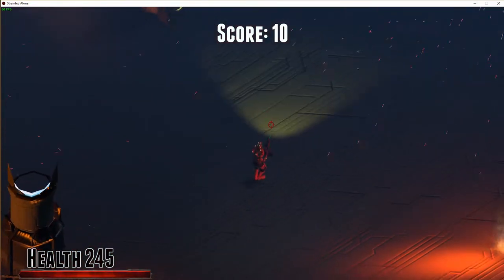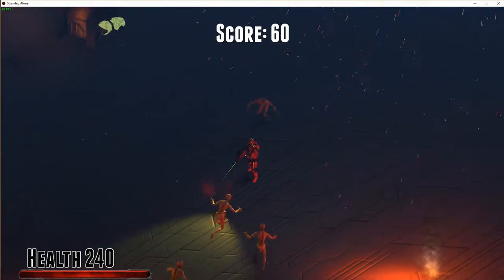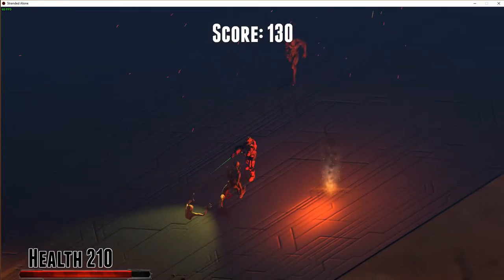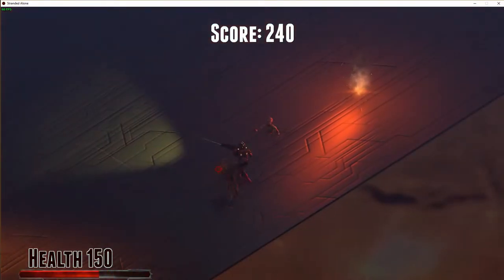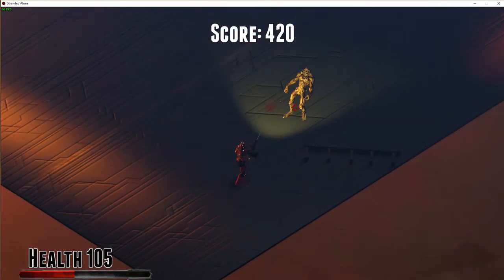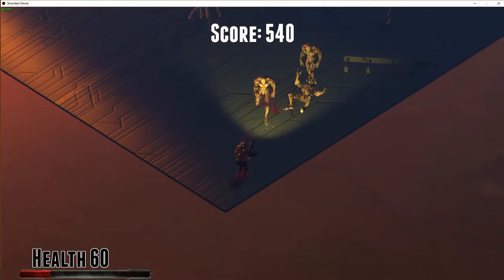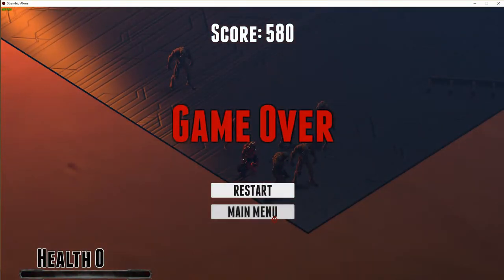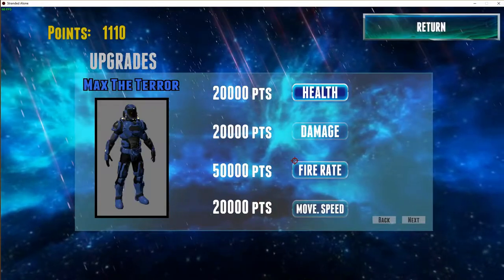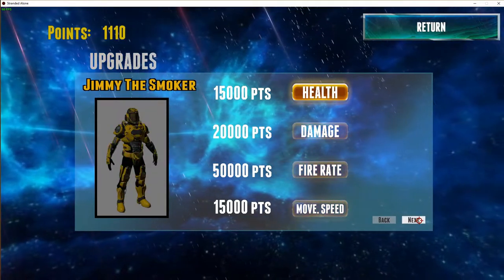I was going to pick another character but we get some extra points. I wonder if staying in the corner is smart — no it's not, they still spawn behind you. Let's get to the main menu. I have 1,110 points so the upgrades cost way more — I guess I need to grind a lot.